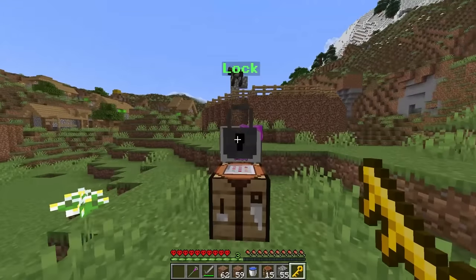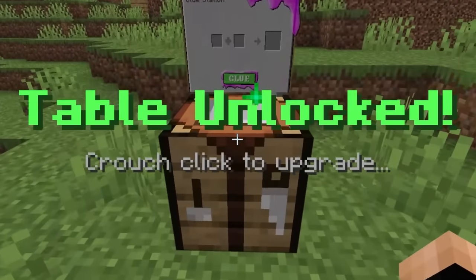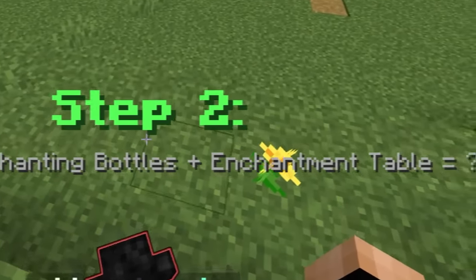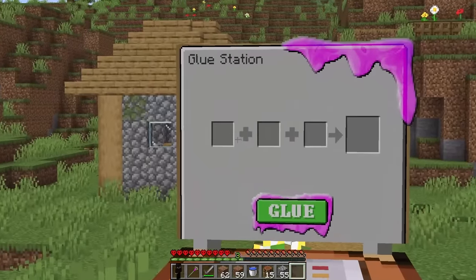Now for the thing that matters — the glue station. Once we unlock this it should upgrade. Table unlocked. Crouch-click to upgrade. And now we're combining an X-Storeo plus some other things — it's literally me. Anyway, the glue table is now upgraded. We have three slots now.